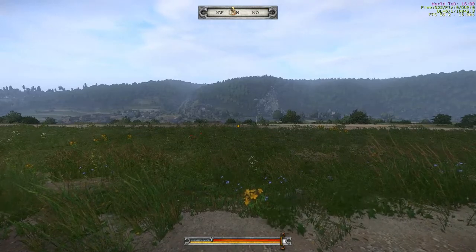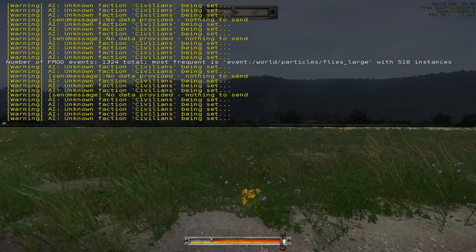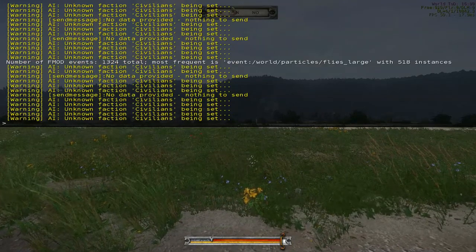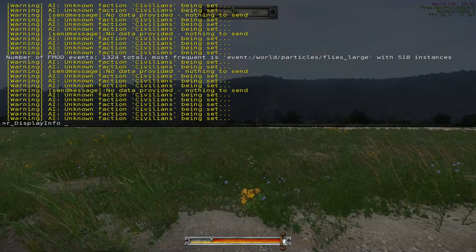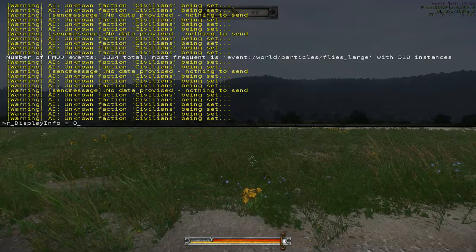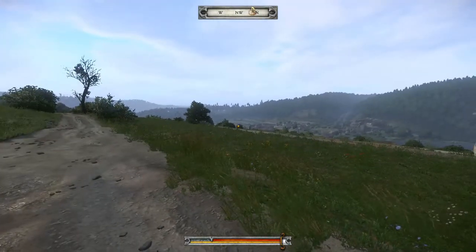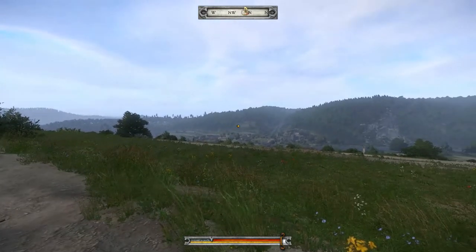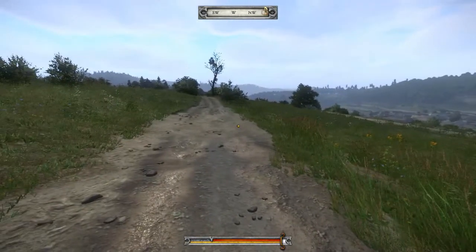To turn off the display, I go to the console and type 'r_displayinfo 0' — yes, that was right. Now it's off and you won't see it. There was also a flickering object in the top left corner that is now gone as well. This is only for debug mode, so I don't need it now.